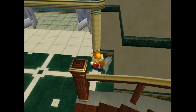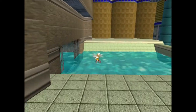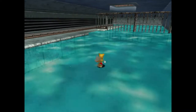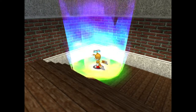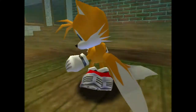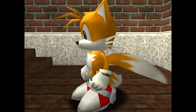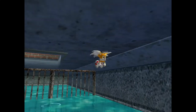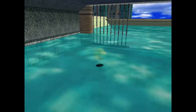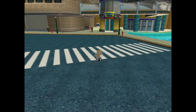The first thing we're going to do is not go into a level — we're actually getting an upgrade already this early. You run over here behind Twinkle Park and go into the sewers. There's a section back here that only Tails can reach — just fly up and grab the Jet Anklet. I wanted to grab this as early as possible because it makes flight so much better. Look at how quickly we fly around now — he just zooms on by.